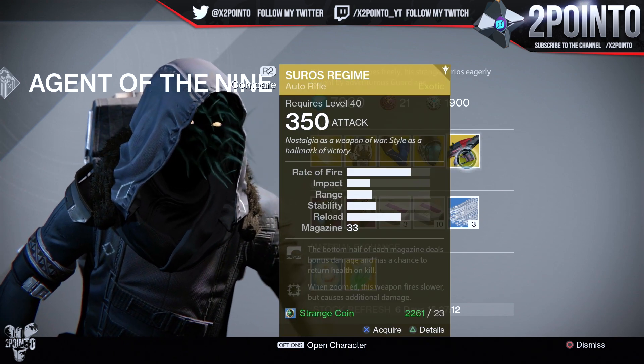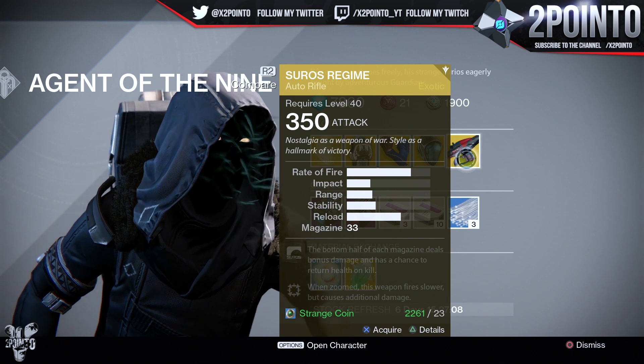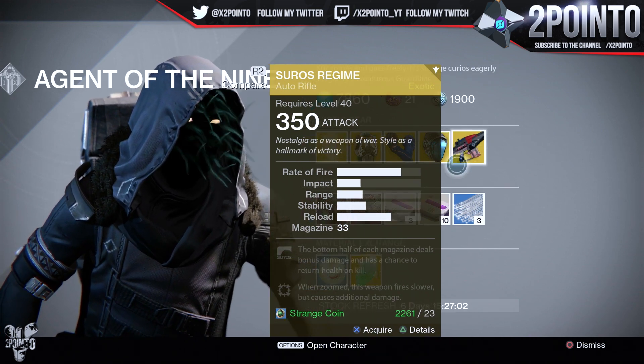The weapon of the week is the Suros Regime. The bottom half of each magazine deals bonus damage and has a chance to return health on each kill. When zoomed, the weapon fires slower and causes additional damage.